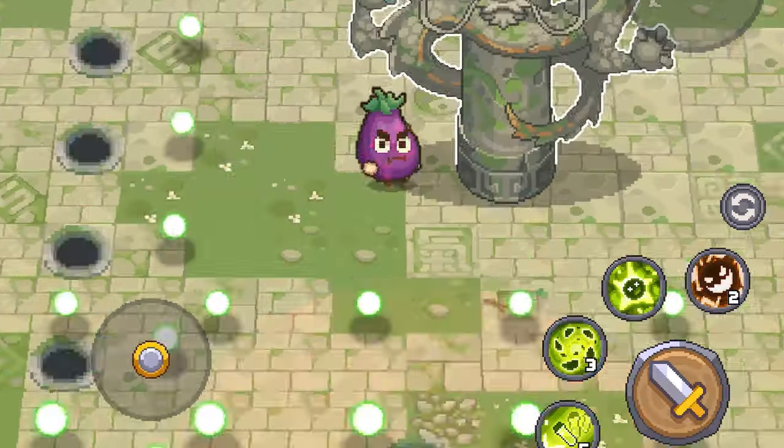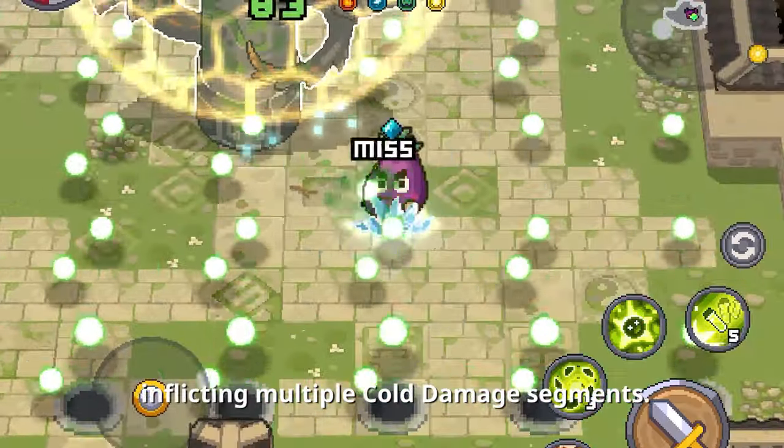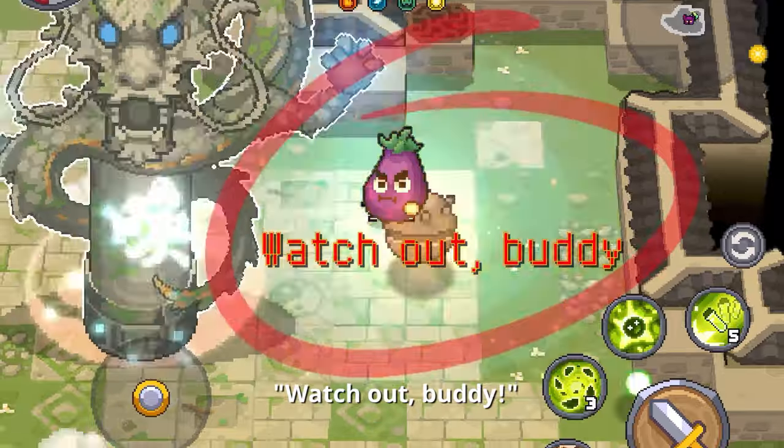Random ice holes appear in the room, inflicting multiple cold damage segments. After a while, ice spikes emerge. You get a red warning before that — as if it's saying, watch out, buddy.